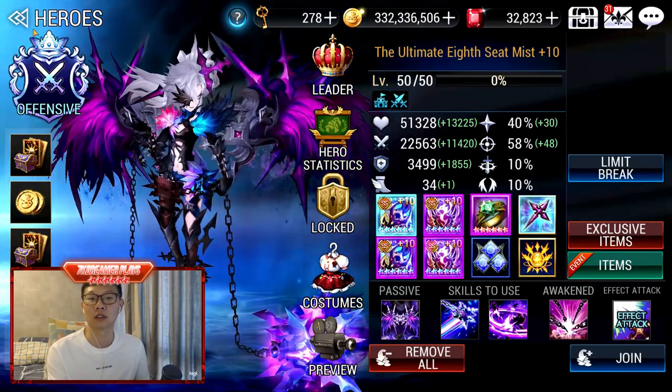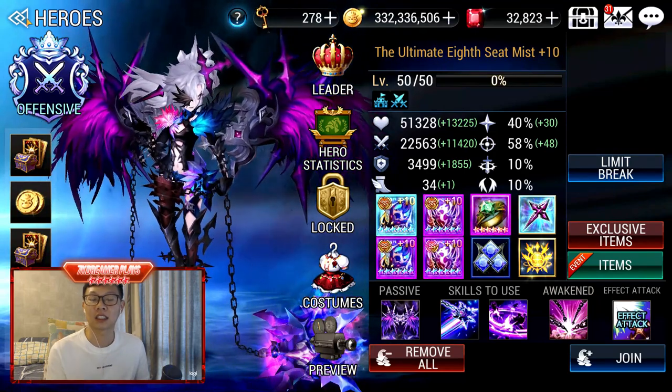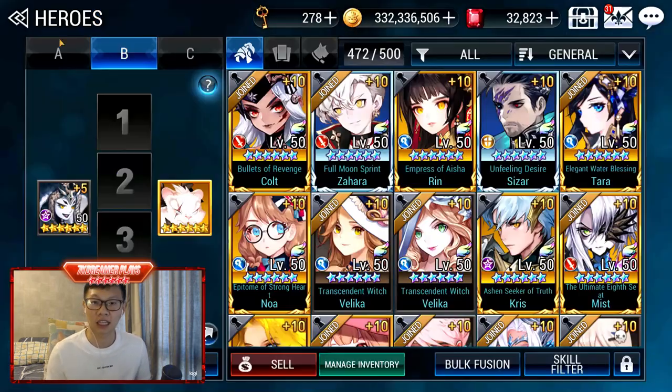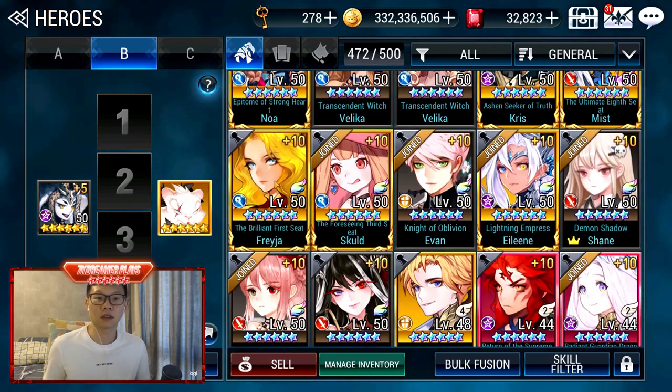If you do have a spare slot on your team, Miss can very well fill up that role compared to Zahara. Zahara is only there for his passive, whereas Miss actually has active skills you can use if you want your DPS to get the boost immediately and fire off very heavy damage. That's a strategy you can think about.